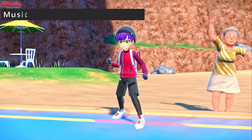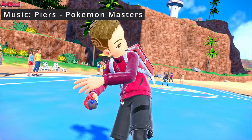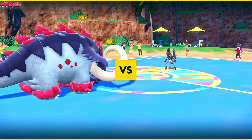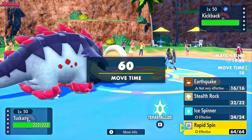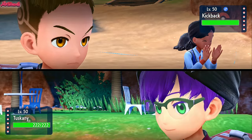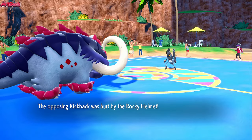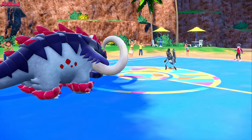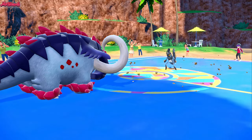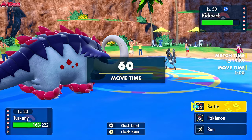The battle begins! Good luck, have fun, Reese! They lead off with Kickback, the Low Kicks, as I lead off with Great Tusk. I successfully made the right lead, which is always nice. Now we get a free Stealth Rocks because they have to go for a U-turn here. They actually go for a First Impression, which isn't going to do too much damage to us even with that Tinted Lens. Rocky Helmet's going to come back and break the potential Focus Sash. Stealth Rocks is up, and now we get a free attack because they stayed in to go for a First Impression.